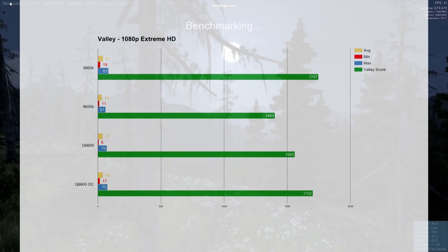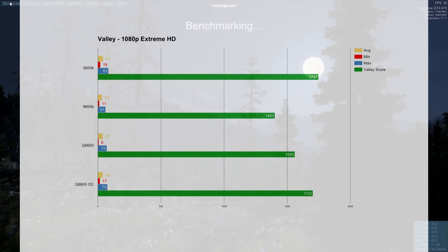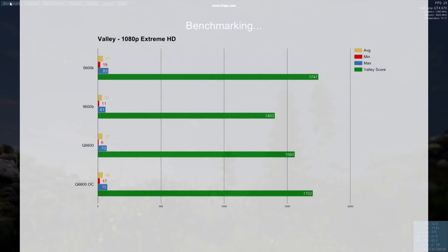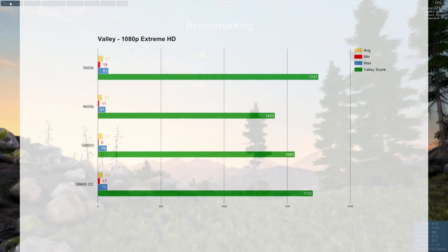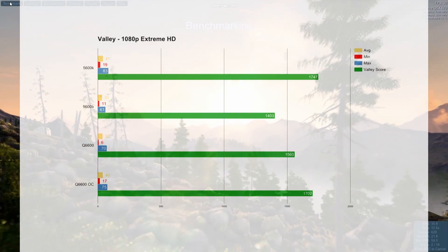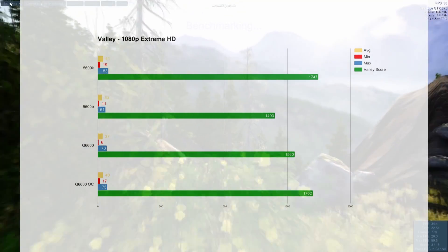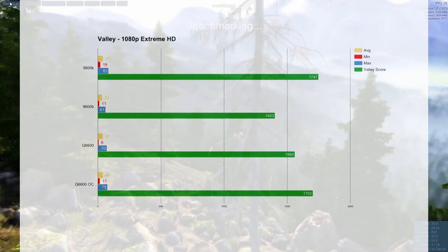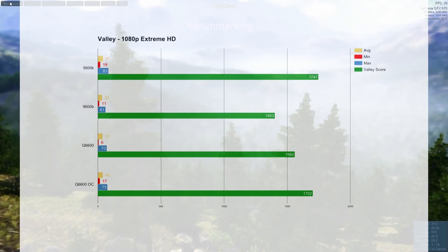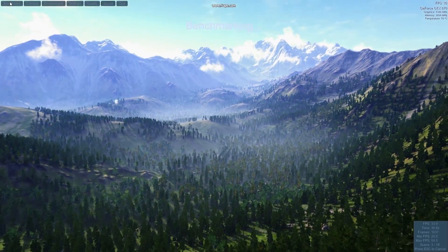Moving on to synthetics. With Unigine Valley, you really want to look at the score — you don't care too much about the frames per second. Overall, the 5600K was obviously the winner in this one, but tailed very closely by the overclocked Q6600. The stock version was a fair way behind the overclocked version, and just everything crushed the 9600B. Good result all around for the Q6600.